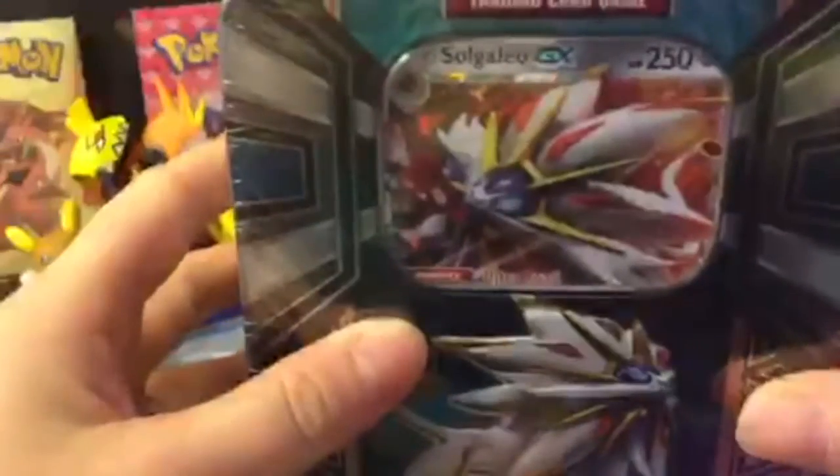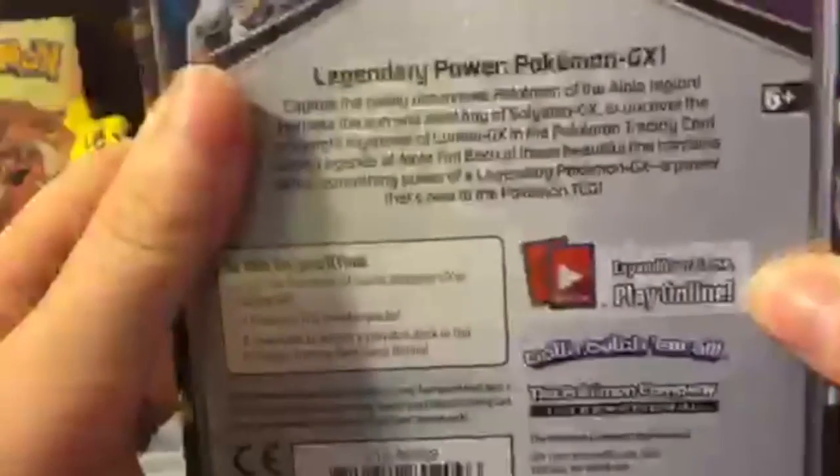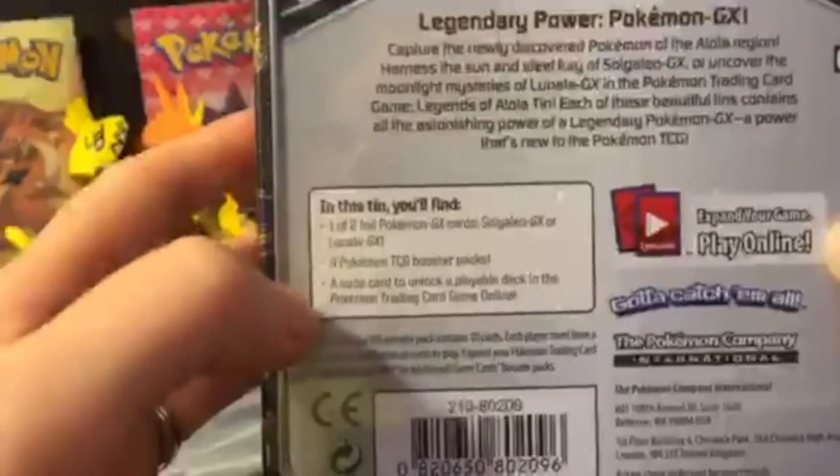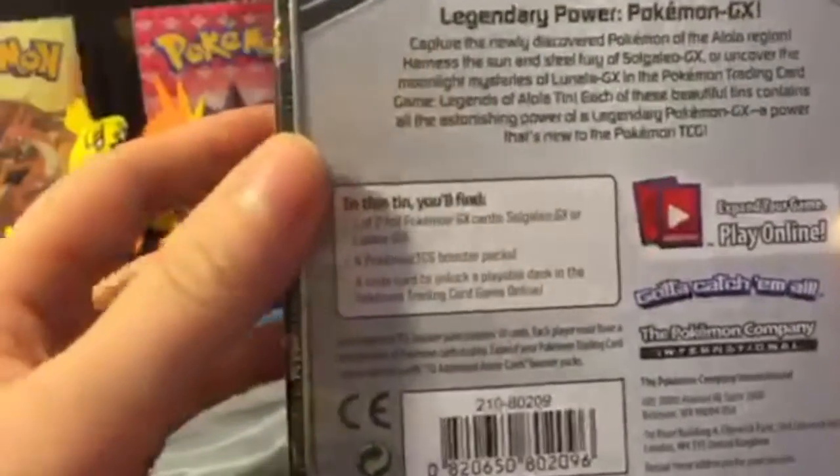I have a nice tin right here. We have the Solgaleo GX tin — super nice tin. You can see on the back here it has the online codes to help expand your game. In this tin, you're going to get one of two foil promos, four booster packs, and the online code. Pretty nice tin.